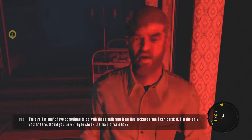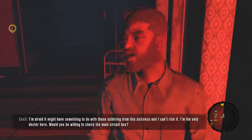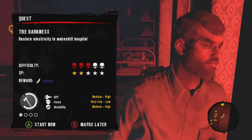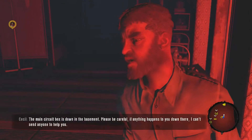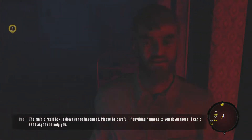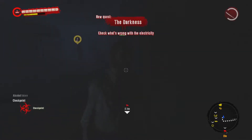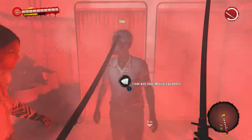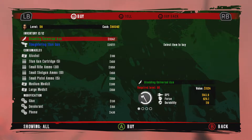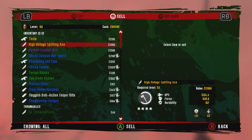Doctor: 'I'm afraid it might have something to do with those suffering from the sickness, and I can't risk it — I'm the only doctor here. Would you be willing to check the main circuit box?' Hatchet — okay, I know. The main circuit box is down in the basement. Please be careful — we have a doctor! He sells stun gun cartridges and all the ammo.